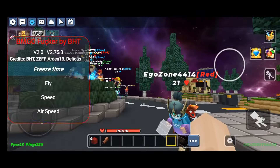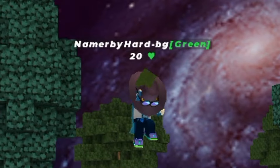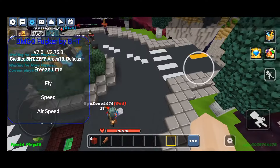Let me showcase to you the mod menu. Freeze time — this will freeze your game and all the players, but will only happen in your POV. Next is fly, which is easy to understand. And speed.